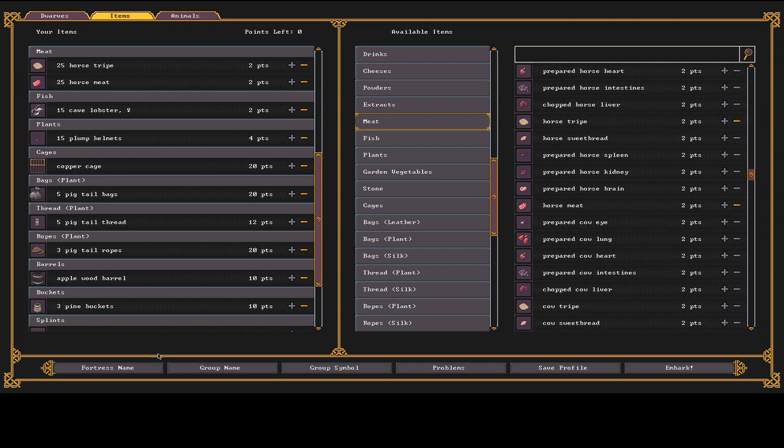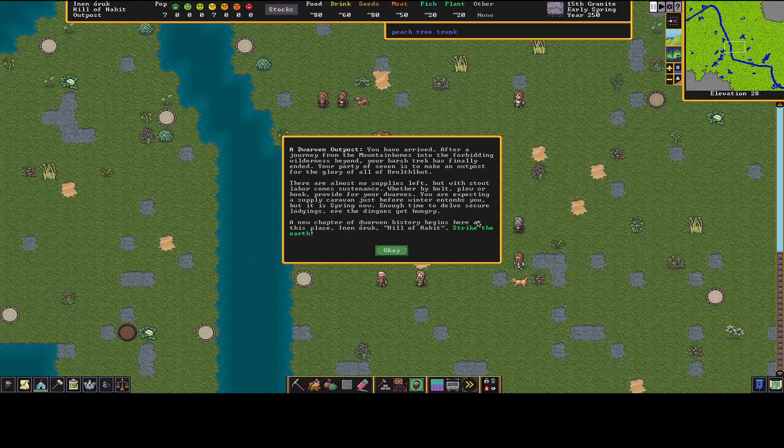That'll be our name — you don't have to change it, it generates randomly. You can also change your group name and symbol. If there are any issues they'll be highlighted. The intro reads: 'A dwarven outpost — you have arrived after a journey from the mountain homes into the forbidding wilderness. Your party of seven is to make an outpost for the glory of all your kin.'